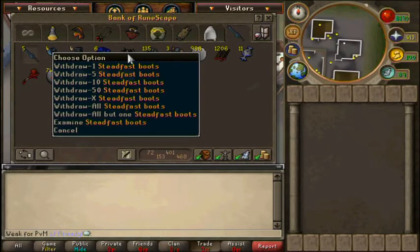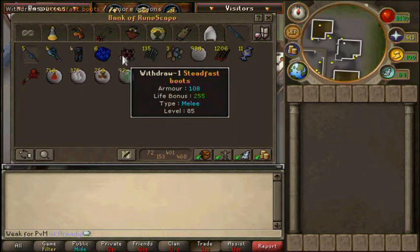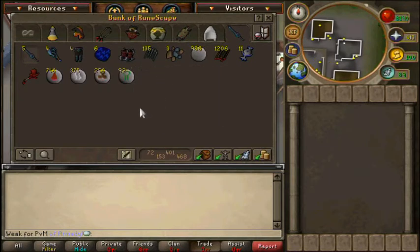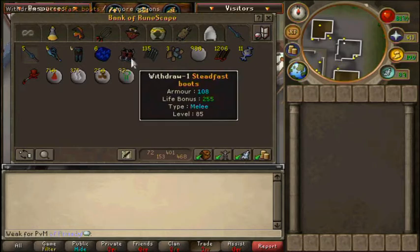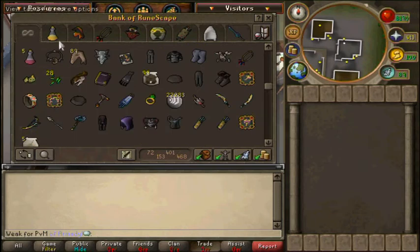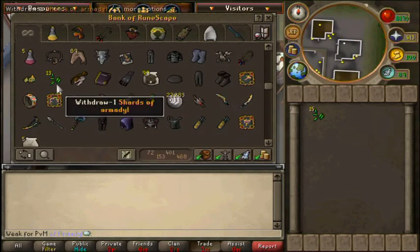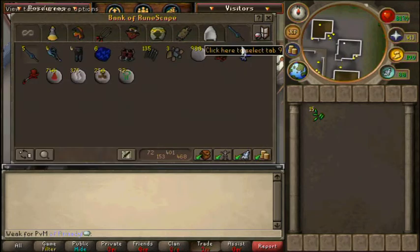I also got some runes, some blue dragon hide. Here are the steadfast boots. Some bolts, and I still can't believe I actually got steadfast boots because the chance to get the boots is very, very small.